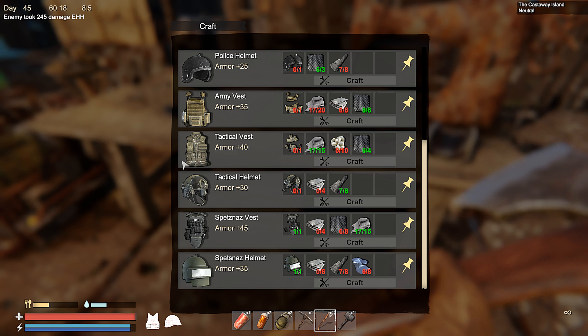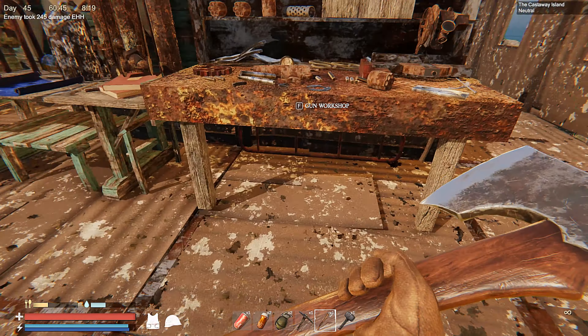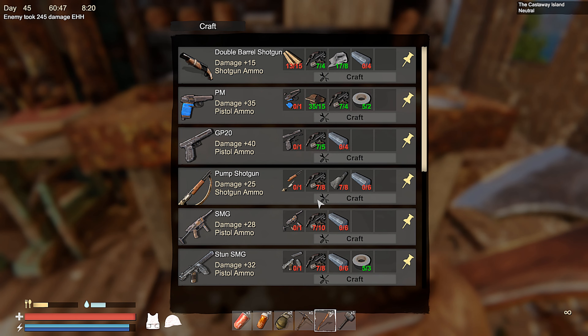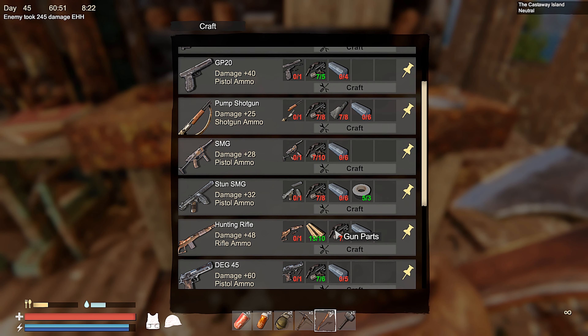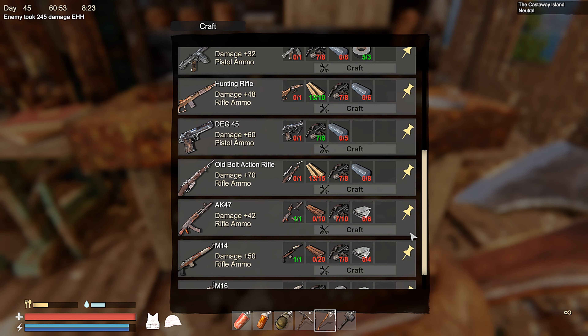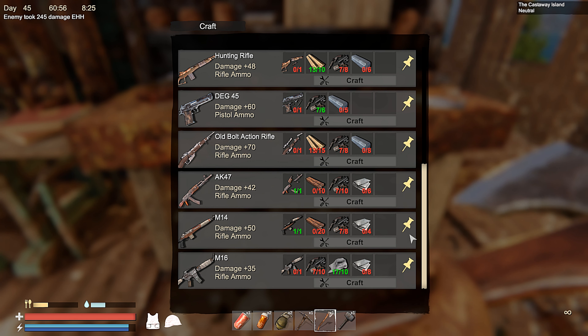I can make the top-tier helmet and top-tier chest armor — nice! We're definitely going to be doing that. I'd pin them but I'm probably going to log out after this, so we're definitely making those. At that point we don't even have to care about armor. I can probably end up making some trades to the trader.